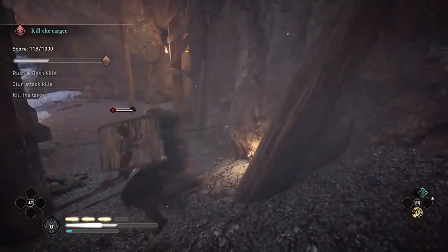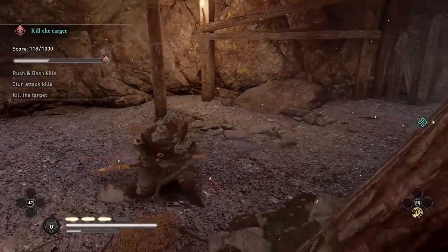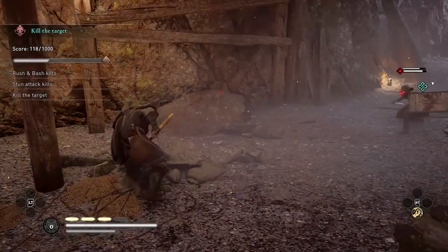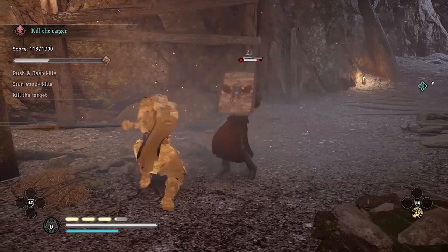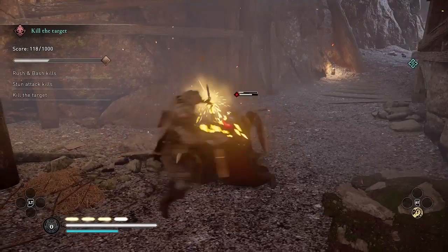I did a left-hand attack. If you do the offhand attack — the left bumper or L1 on controller — you have a chance to refill your health. So if you're getting low on health, you can use that trick.